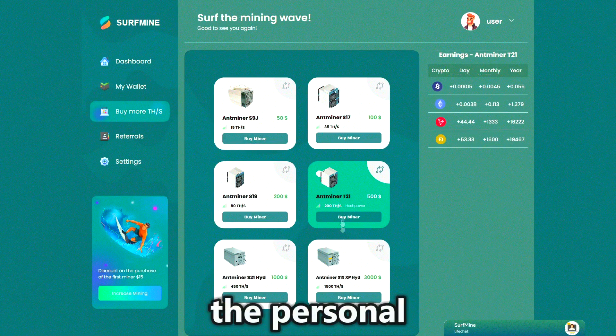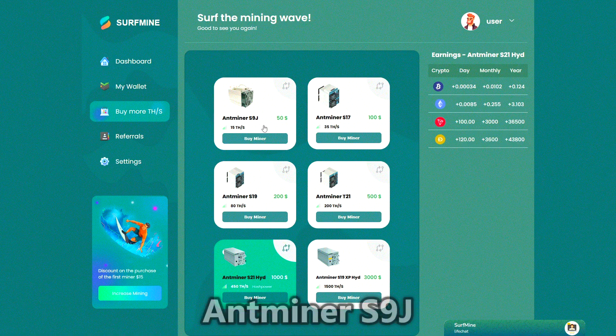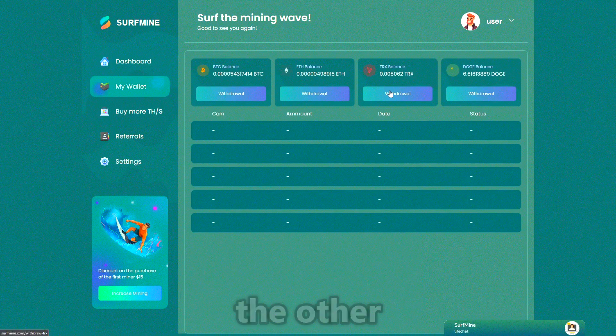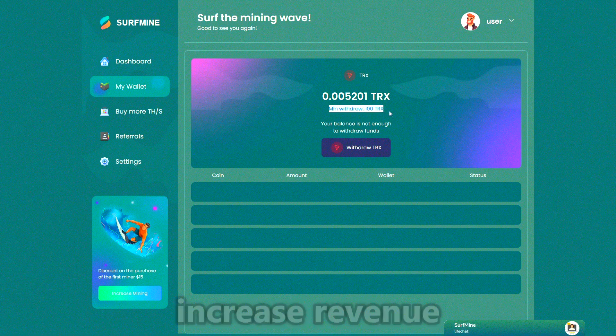At the bottom of the personal cabinet, you can see our miners. As you can see, Antminer S9J is already active and its income is coming in real time. The other models have not been purchased yet, but later we can expand the fleet and increase revenue.